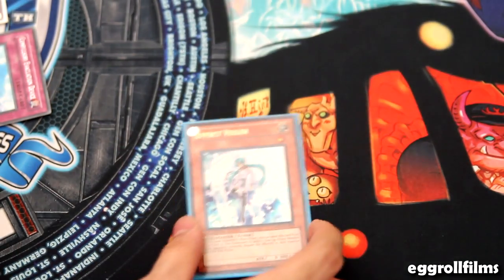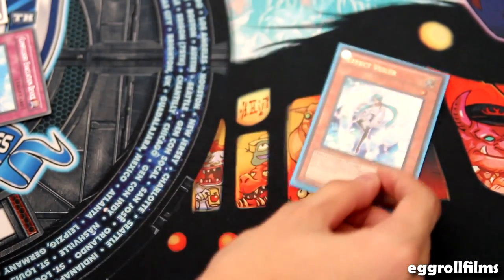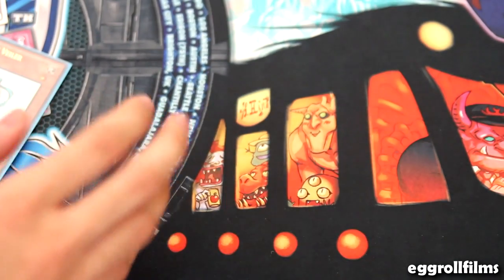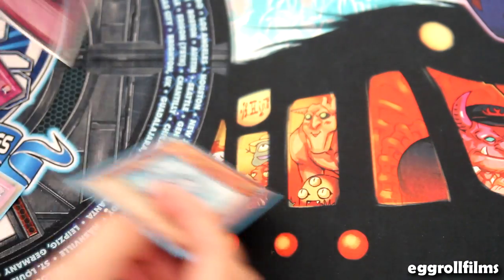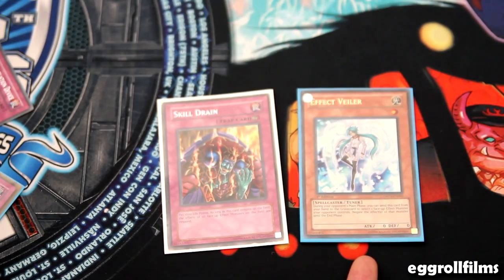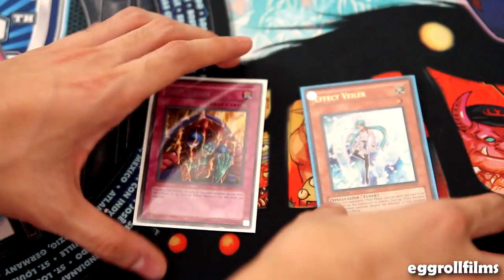Veiler has new text on the super rare print, so it's easier to read and understand. The monster just has to be face-up when Veiler is discarded and sent to the graveyard, and the effects of that monster are negated until the end phase. Skill Drain is different — it just says negate the effects of all face-up monsters. So Rescue Rabbit can work under Skill Drain, because Rescue Rabbit isn't face-up anymore when it activates. Veiler doesn't care where it is.